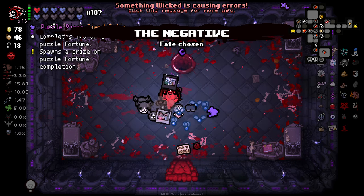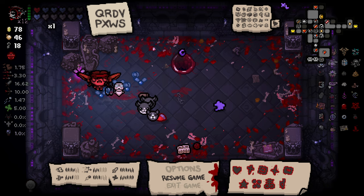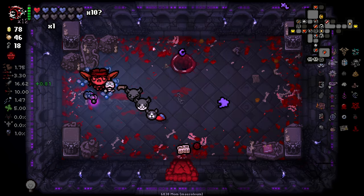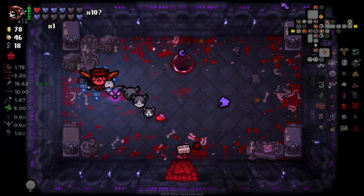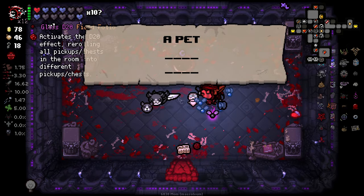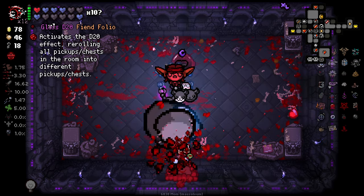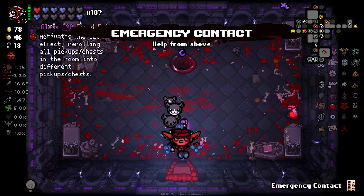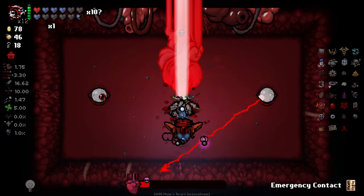And we'll take the negative, obviously. Something wicked is causing errors - I thought that was fixed. Although it shouldn't have caused an error there - I don't really know what that error is from. Trinket, two of coins - that's something to do with a trinket. Let's do that, and then let's go. Knife piece two. Missed it - god damn it. Knife, go - there you go. Don't even give a shit about the lasers.